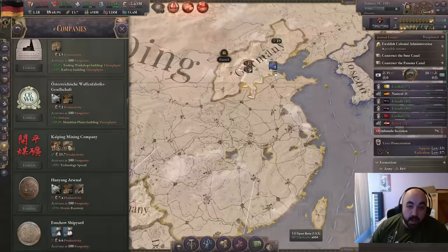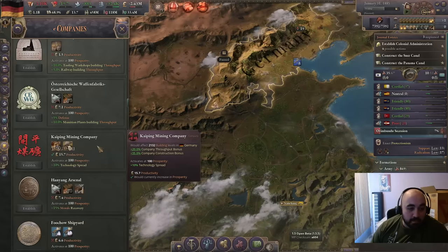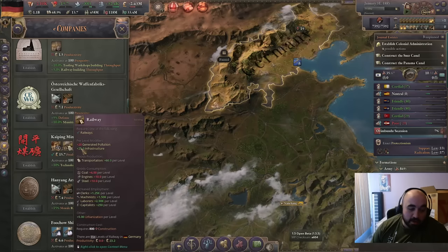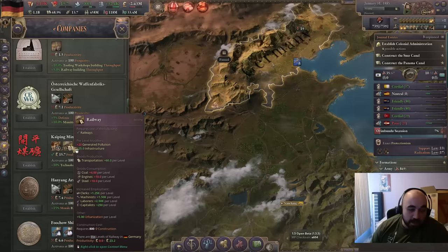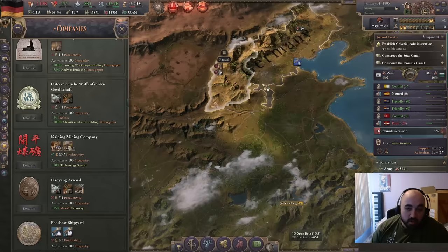I wanted to highlight why we took the provinces we took off of Great Qing. The first is Hebei — we took it because they have access to the Kaiping Mining Company. It does require coal mines greater than level 11, and notably even though it says Beijing and Hebei, Beijing doesn't actually have coal mines, so you can't get this with Beijing — it must be Hebei. This is one of the best companies in the game. It's notably very easy to unlock despite the productivity requirement. Anything with a railway is going to be really good, and coal is one of the better minerals. The best is probably iron, then coal.